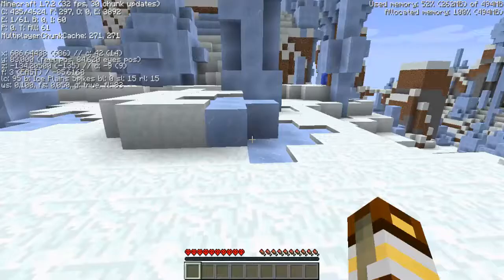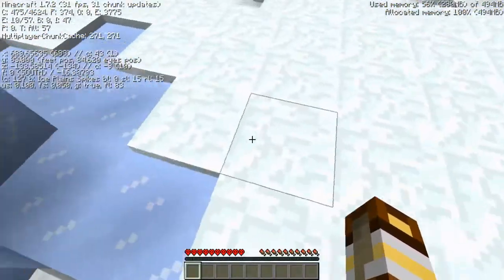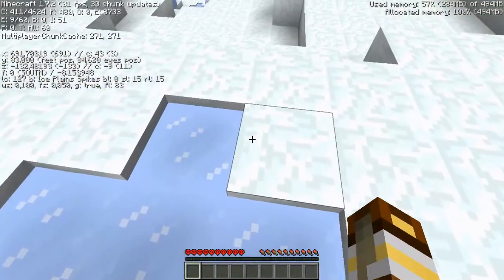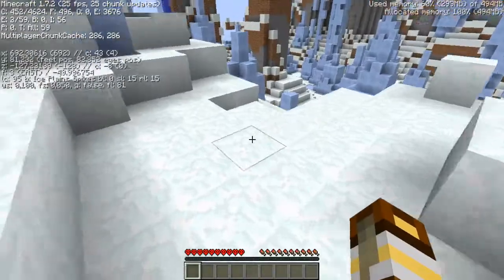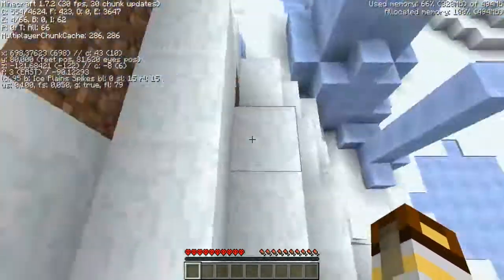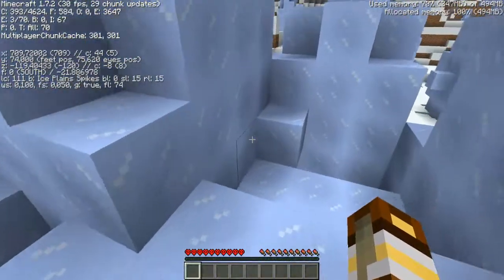Yes, I am correct. So that's where we're going to head. We need to go in this direction for the X, which is almost good already. And this direction for the Z because we need to decrease it — it's in the minus. So that's going to be about 500 meters of walking.